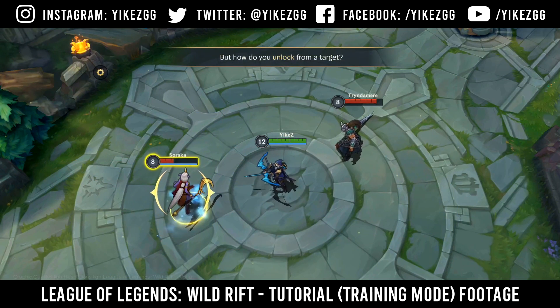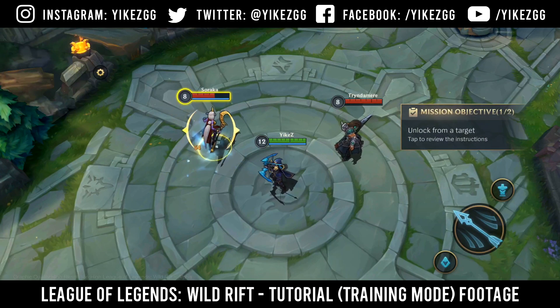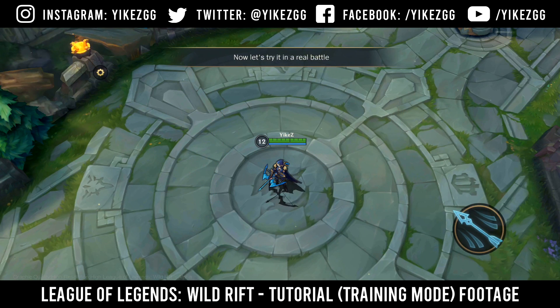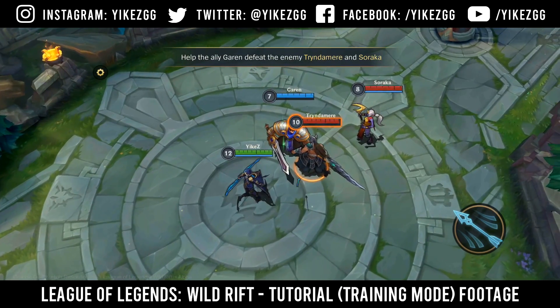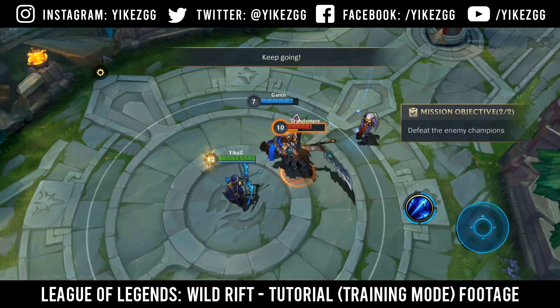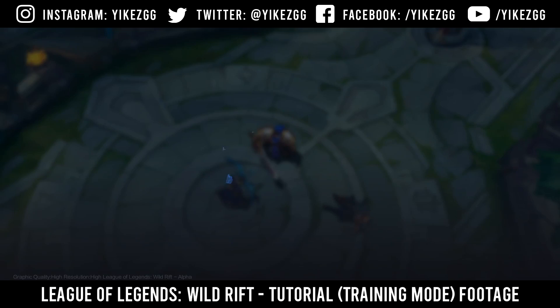But how do you unlock from a target? You can either drag the attack button to the cancel button, or tap the minion or turret button to force a target swap. Let's try it out. Target unlocked. Now, let's try it in a real battle. Help the ally Garen defeat the enemy Tryndamere and Soraka. Challenge completed. Victory!